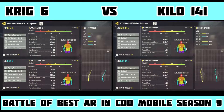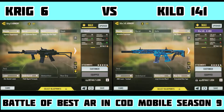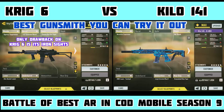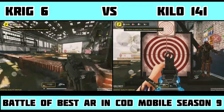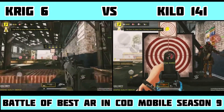As you can see, Krig 6 has better range multipliers than Kilo 141. This is the best loadout that you can try. I have been using both loadouts in legendary rank lobbies and I have been successful in winning matches and becoming the MVP. So let's try out both in the practice range and check out the multipliers and damage range.